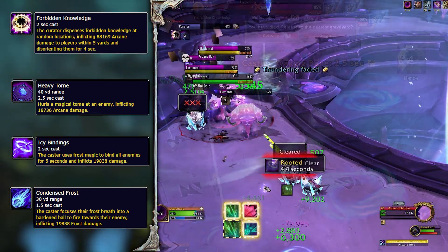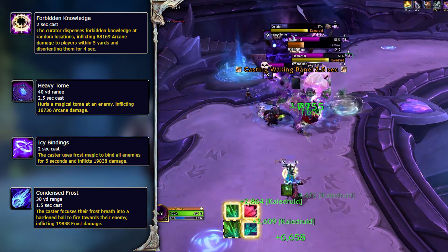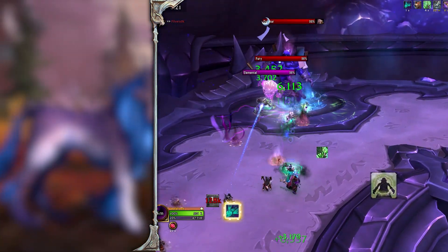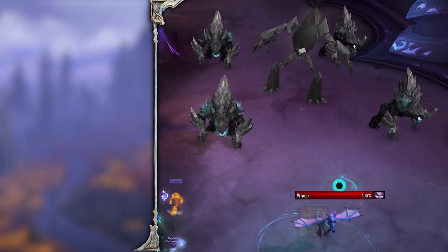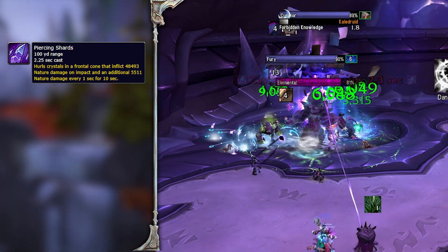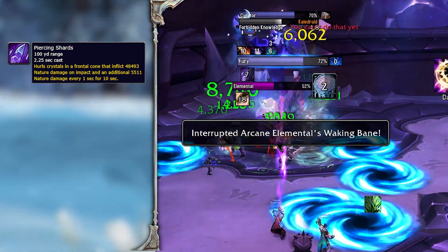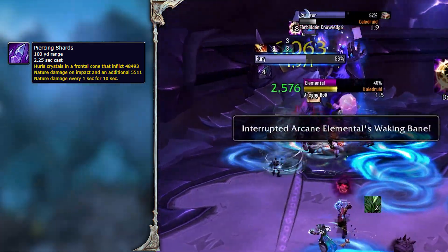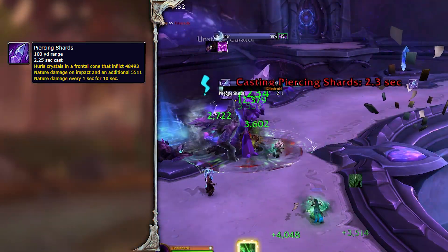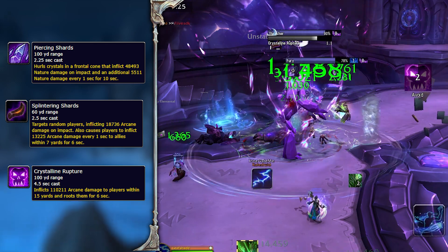If you do get rooted, the debuff is dispellable and several classes can escape it — Druids can shapeshift, Hunters can disengage with the appropriate talent, Rogues can vanish, and so on. Moving on, the next pack includes a Crystal Fury — one of the whelp mobs we skipped earlier. They have a dangerous frontal cone called Piercing Shards which can be stunned or CC'd. It gets rough with a whole pack of them, so rotate stuns and CCs carefully. Piercing Shards also leaves a dot on targets hit if not CC'd.